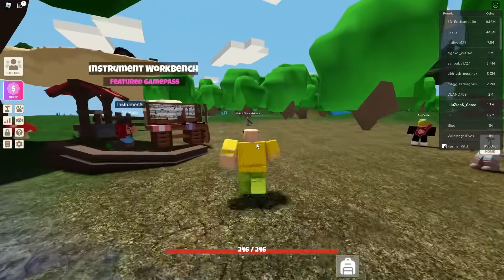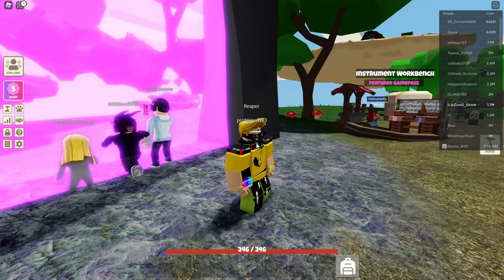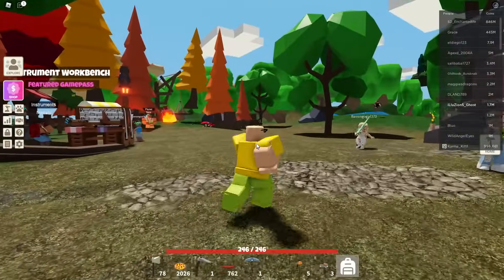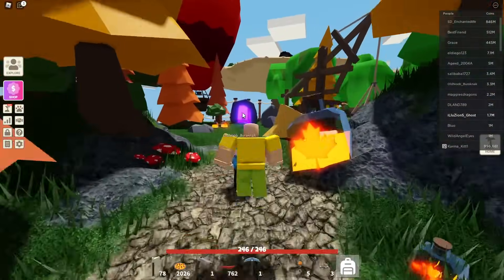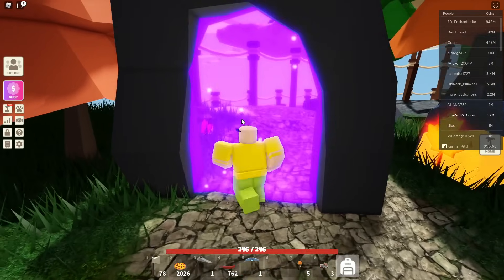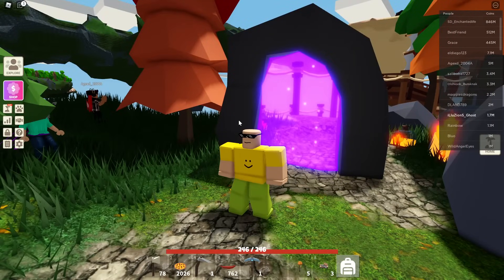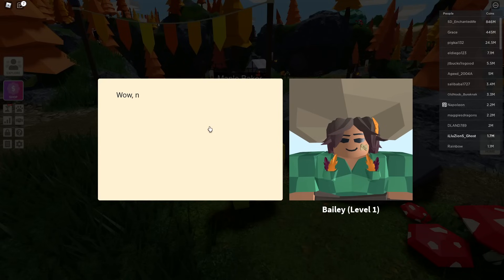All right guys, we are back on the hub. I just clipped through the ground — let me wait until it actually loads. We need to head over to this area right here and talk to the baker again because we actually need three maple sap things. We have more than three, so let's head through this teleporter and talk to the baker.